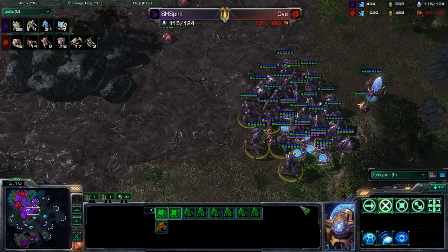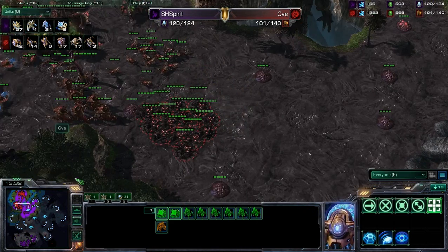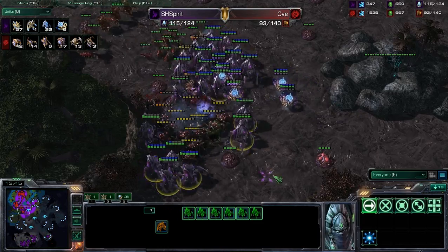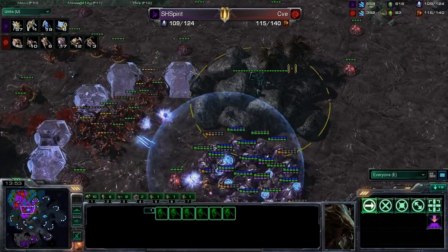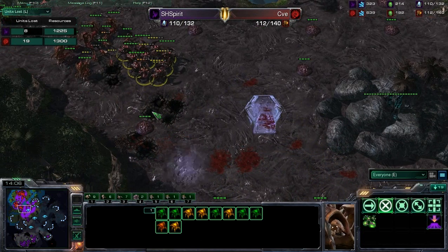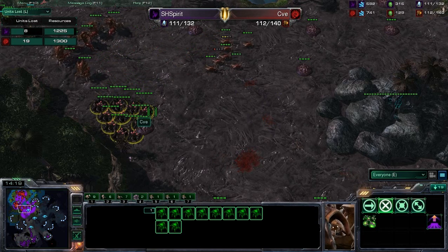It looks like he may be interested in moving in to his opponent's base at this point. But his opponent does have 17 Roaches up. Here comes the attack. Look at this — these Roaches, the burrow is finished. Looks like he might try and catch his opponent by surprise, get a flank on it. And these Hydras are trying to get in on the action — the Hydras are super effective at taking out all of those gateway units. Utilizing that burrow there to get those Roaches out of harm's way. Let's take a look at the units loss tab — very even exchange so far. CVE holding his own against this master player, SH Spirit. What fun play we're seeing right now.